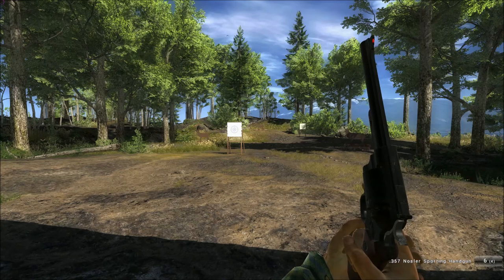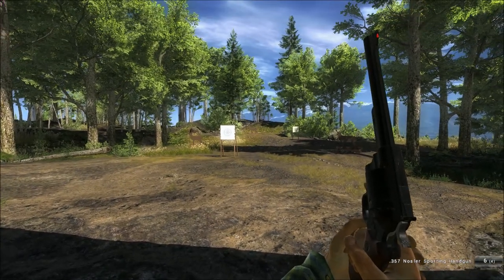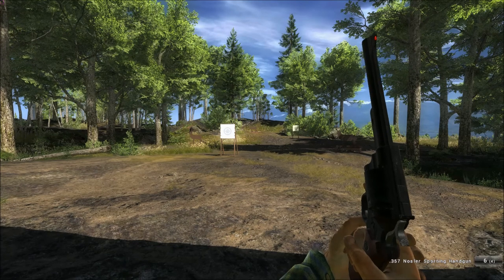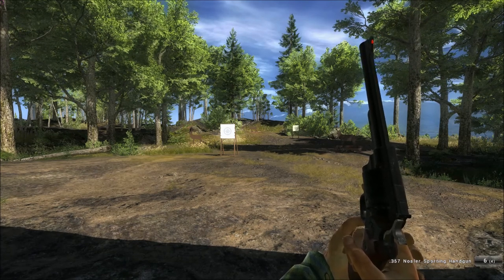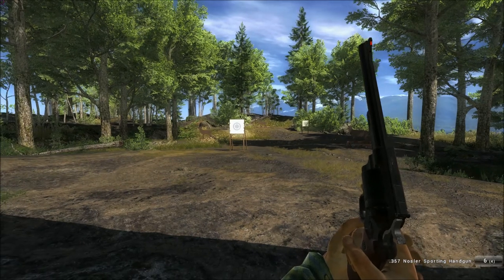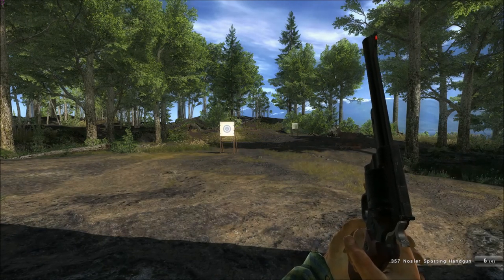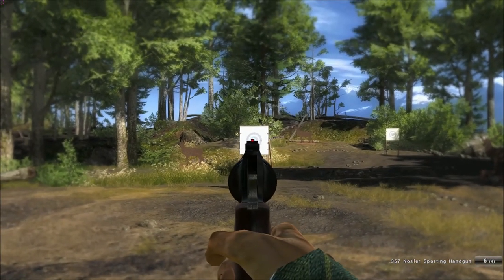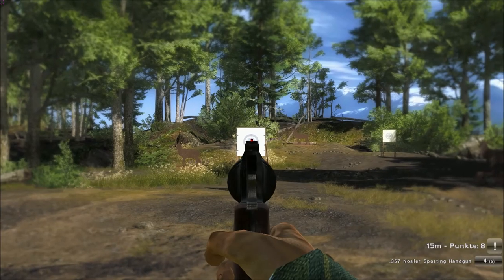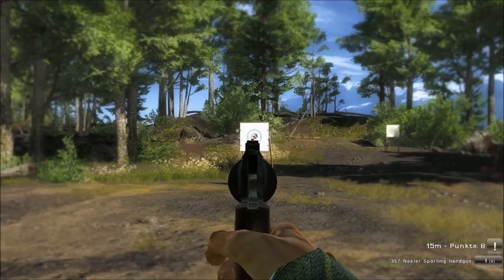Here we are with the .357. Notice that the reload speed and the rate of fire are exactly the same for all three of these revolvers. The rate of fire is pretty high — you'll see it soon. You might even be able to take a double or triple with those weapons if you're lucky or skilled. Note that these guns are double action revolvers, all of them, so this puts your rate of fire a bit down because you have to cock the gun after each shot. We start at 50 meter range. The sights are quite nice on these guns — I'm cocking after each shot.